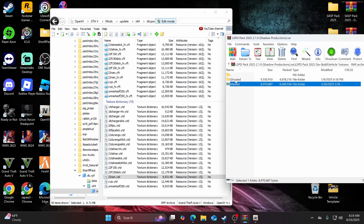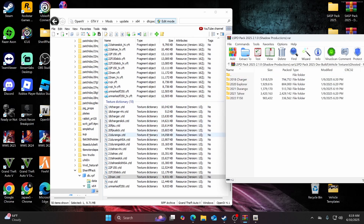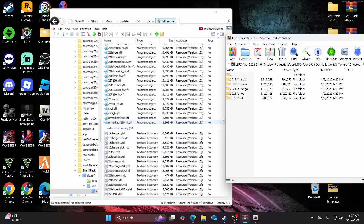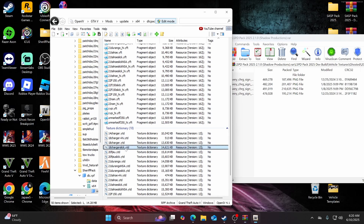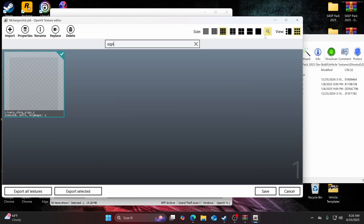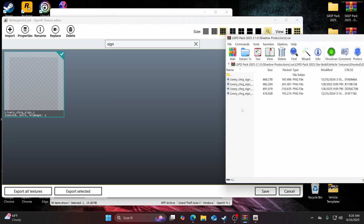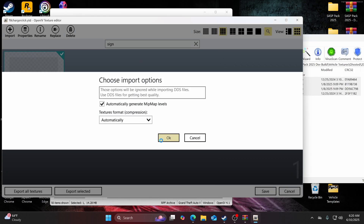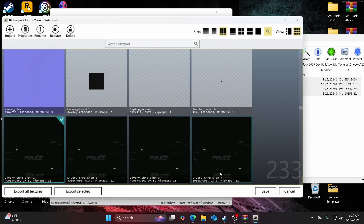Now we're done with all the marked textures and can move on to the ghosted textures. For the ghosted 18 Charger, open that up — you'll see four files here. Find 18charger_slick.ytd, open it up, and look up 'sign'. It should be blank here, which is correct. Drag and drop, and hit save.